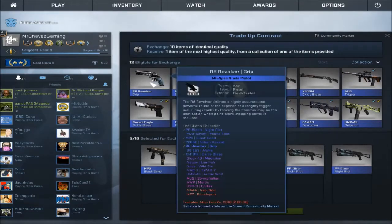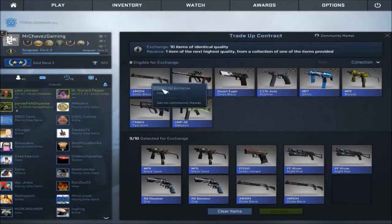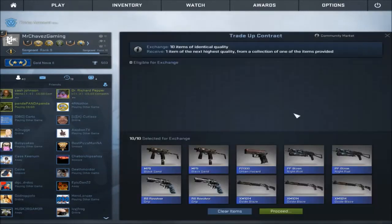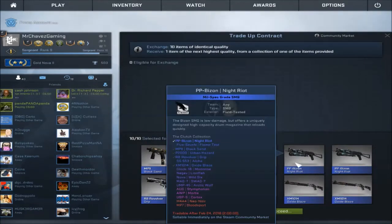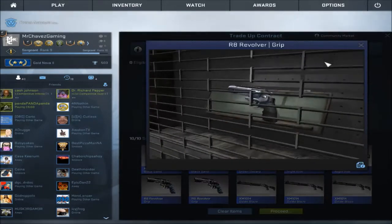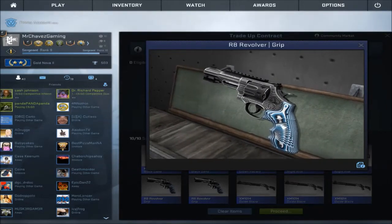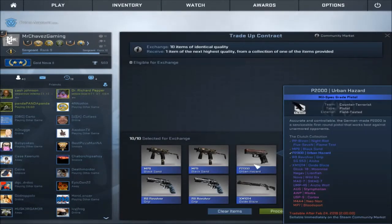I'll show you a few of these in game as well. So the Black Sand — it's all right, it's whatever. Urban Hazard again looks pretty good, but I don't use the P250. Night Riot — not a lot going on, it's kind of simplistic. The Revolver again looks really good inspecting it, but you don't see any of the grip in game. And here's the Oxide Blaze. So we're going for the Glock 18 Moon Rise.